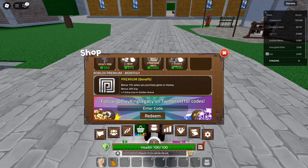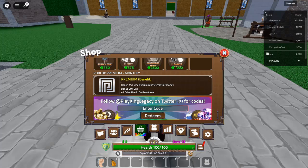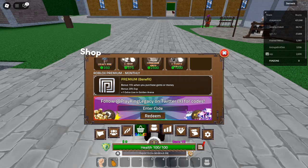Code 10: Update7.0.4 — Redeem for a stat reset and gold key. This code rewards you with a stat reset and a gold key, perfect for players who want to reconfigure their character stats.